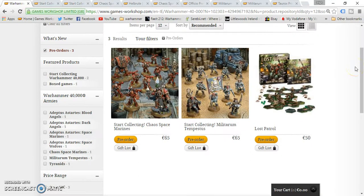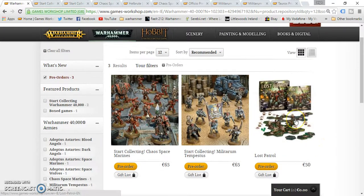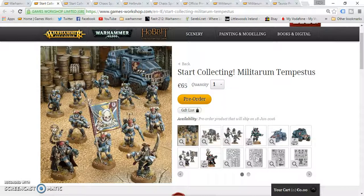Hey there Warhammer people, hopefully you're all having a good day. So you want to save some money on some Warhammer boxes — well today is your day. First up we have the Chaos Space Marines Start Collecting Box. Now this is in pounds as well as euros, so don't worry if you're in England — I will be doing the prices in pounds as well. Also we have the Militarum Tempestus. I think these two boxes are a really good deal, so let's just jump right into it and start with the Militarum Tempestus box.